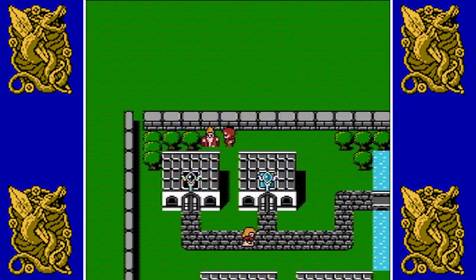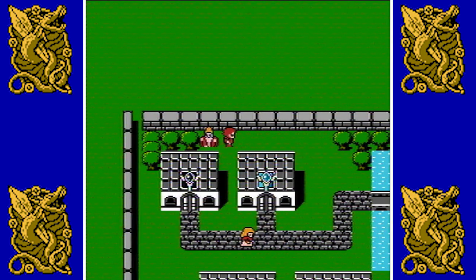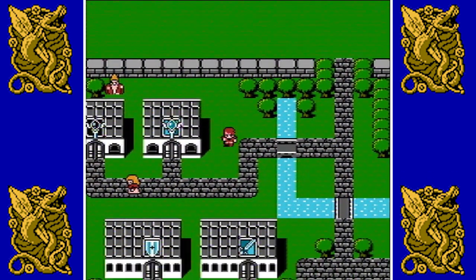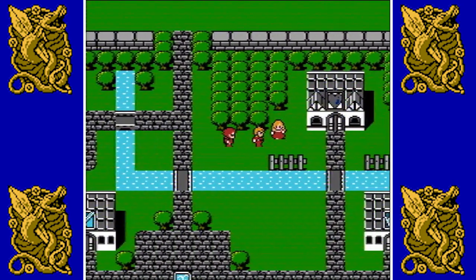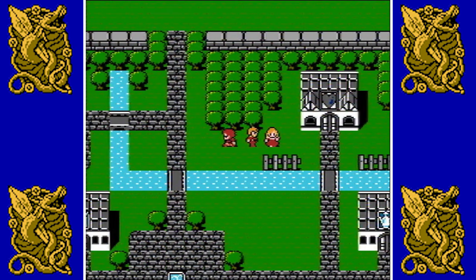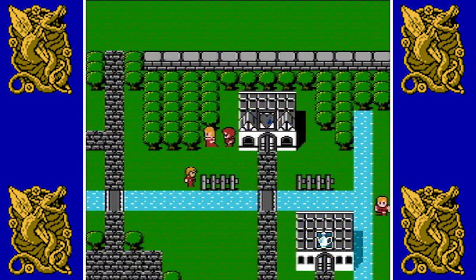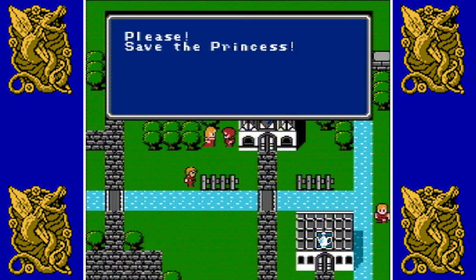Lukan left this town and joined his colleagues at Crescent Lake. The king is sure that someday the light warriors will come to save the princess, just as in Lukan's prophecy. Also, I was mistaken earlier — the clinic here was a church in the Famicom version. This is where you revive characters that have fallen in battle. Since it's still a clinic, the Famicom sprites haven't been restored here — it's just a plain old bug-fix patch.